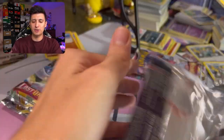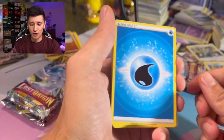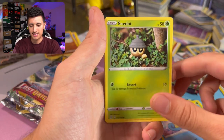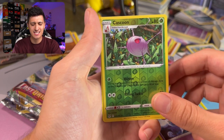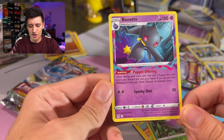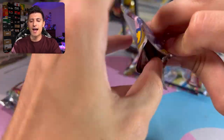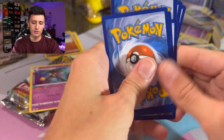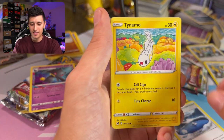On to round three — this is what we'd have gotten from one blister for Team Weavile. We're also going to do a halftime show with a Celestial Storm pack. From this pack we got Horsea, Tynamo, Wurmple, Sharpedo with its tongue sticking out, Cascoon, and a Binette for the lost zone archetype — pretty cool to see the Binette non-holo. Setting that aside.